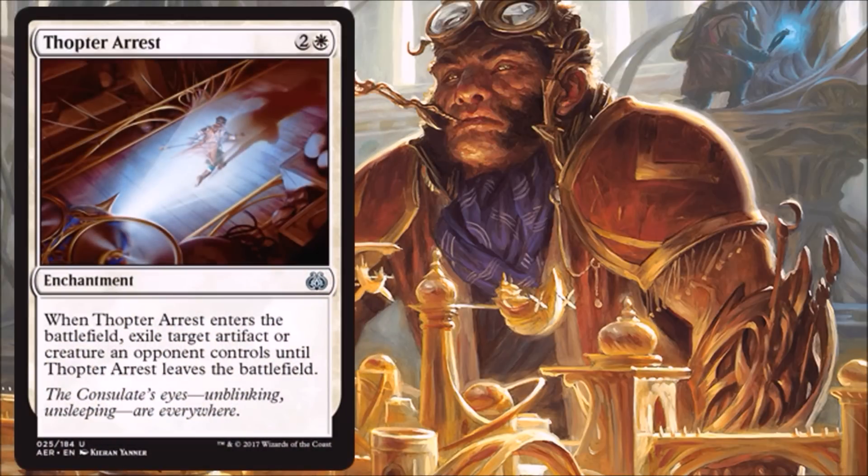Thopter Arrest — a very good removal spell. It hits either an artifact or a creature, which is nice. It does specify an opponent's creature or artifact, so you can't do any shenanigans with your own stuff. Most of the time you're just hitting an opponent's stuff anyway. This will be great to run in Limited, and I do think it will see some play out of sideboards in Standard here and there. You do want to keep in mind that some Artifact hate people are running can also hit Enchantments, so it's not going to be as strong as maybe Oblivion Ring was in its day, but it's still going to be really good.